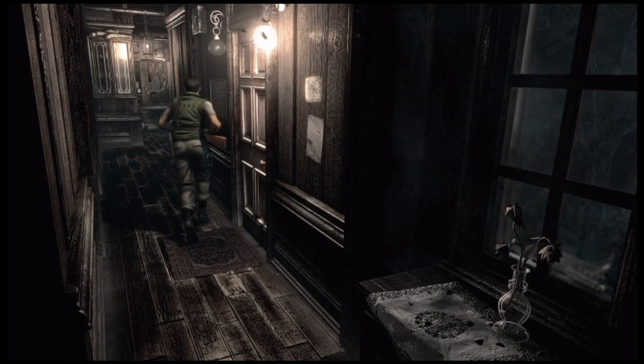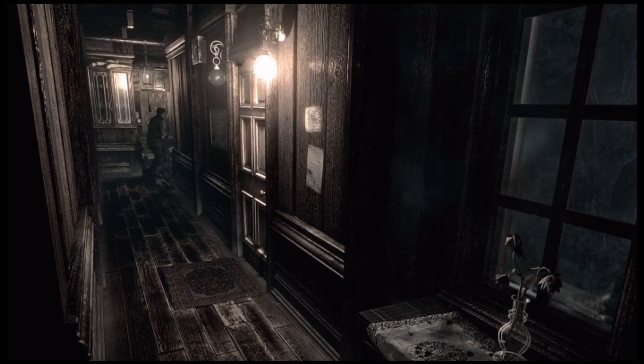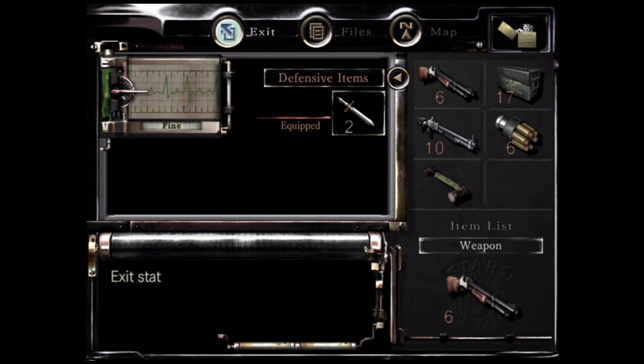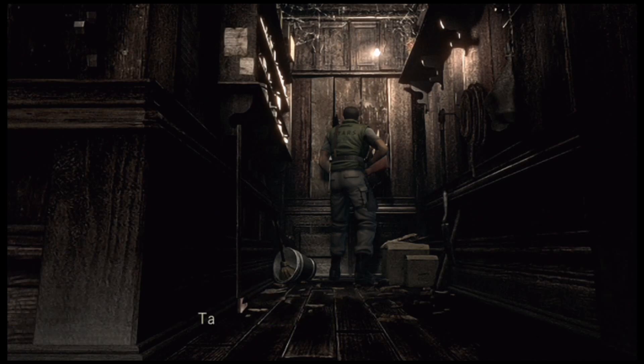So you have to basically get the color of the lamp and see what number, or what ball that is — the color of the ball. Those are the combination. It's like any one of those combinations. There's a map of the residence — take it.